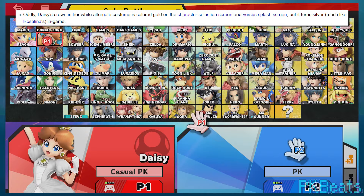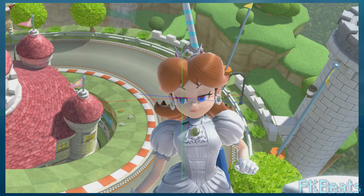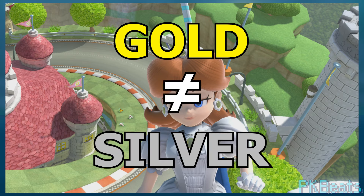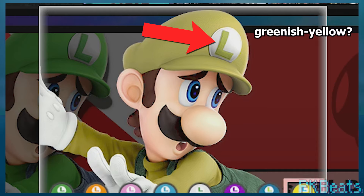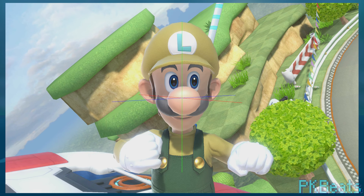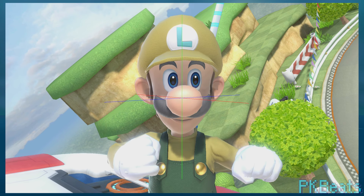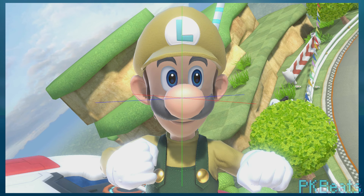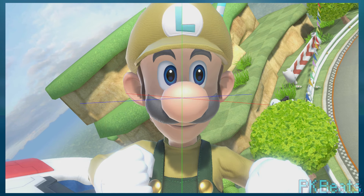And lastly for Daisy, in her white dress alt her crown is displayed as gold in the character select screen, but in the actual match it's colored silver. I know I'm not entirely a scientist, but gold is not silver. This isn't the first time this has happened — for Luigi's yellow outfit, the render shows the L on his cap as also being yellow, but the stock icon and the actual in-game model show it as light blue, which is really silly, especially considering how long this has been the case.